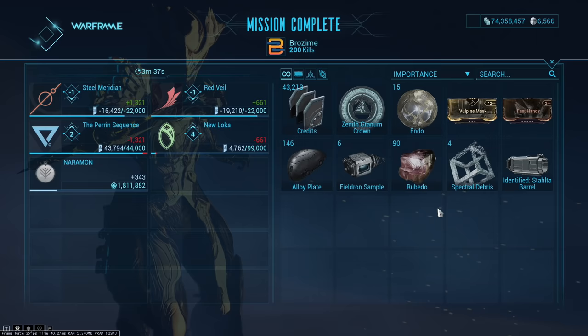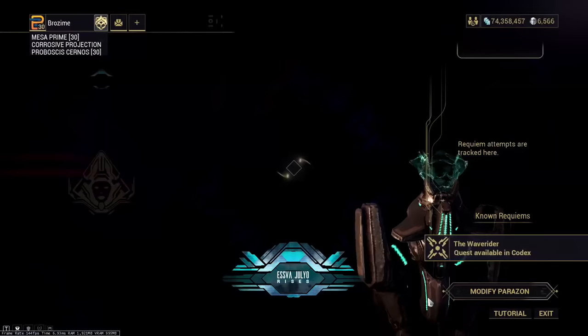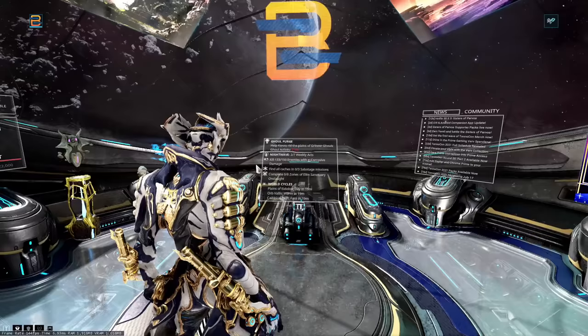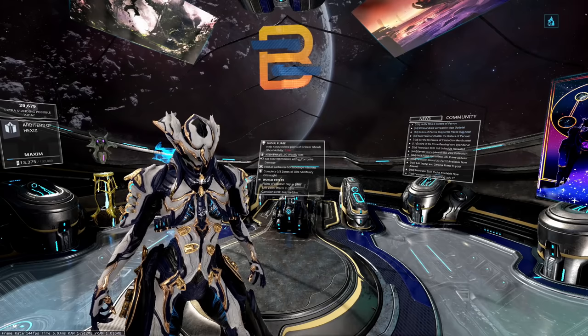This is the mission I'd definitely recommend for anyone looking to generate liches and hunt through them — it's probably going to be the most popular node for doing so in a party. Now we have our lich: a 35% magnetic Detron. This is also how you get the Stalhta, so if you're looking for that weapon this will help. All you have to do now is go through the regular process of defeating them. Hopefully you enjoyed this small guide on how to get Sisters of Parvos activated and ready to hunt!